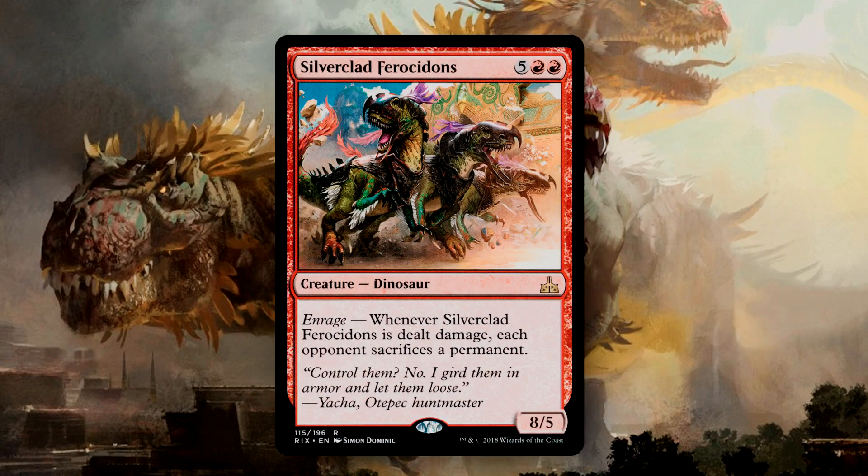Silverclad Ferocidons is another huge powerhouse in this deck — pure Dino aggression, forcing opponents to sacrifice permanents whenever it's dealt damage. If we can get something to fight this, or swing into something that blocks it, we can start to chew away at our opponents' resources. This is another card that Temple Altasaur can help out, as the balancing factor of these Enrage creatures is that something with 5 power can take this card out in one hit without giving us much ability to use the Enrage.